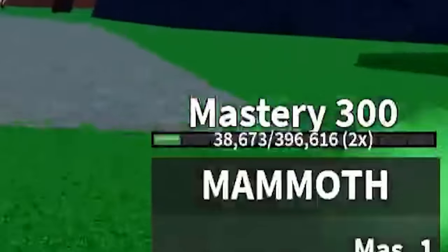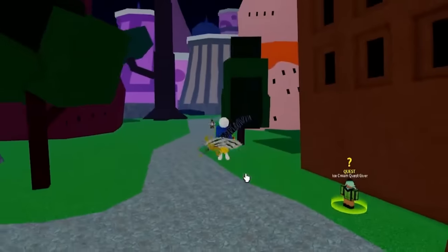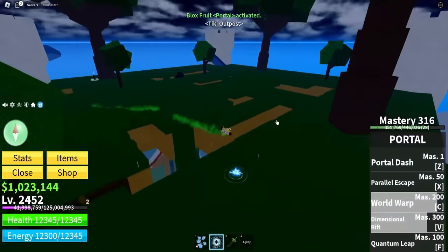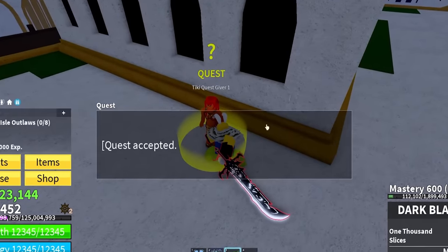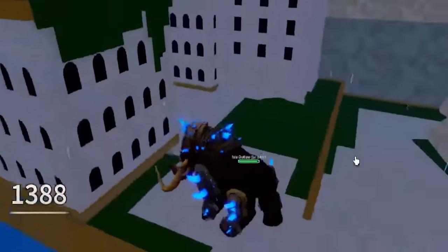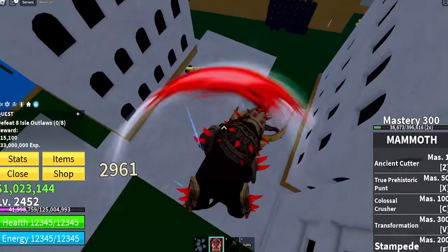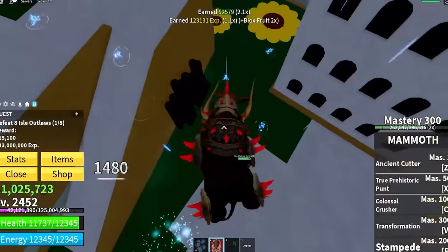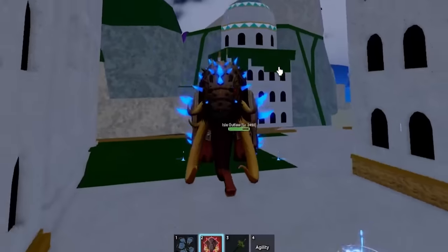We have now hit 300 mastery on our Mammoth fruit, which means we've finally unlocked our transformation. It's time to enter our true mammoth form. I want to do this at the new Tiki Outpost so I can get some leveling in. Let me grab a new quest — and it is now time to become a mammoth. We actually become a mammoth with war armor on, and starting out we have a click attack where we can thrash the ground and do a little scream of rage. We already obliterated an NPC.